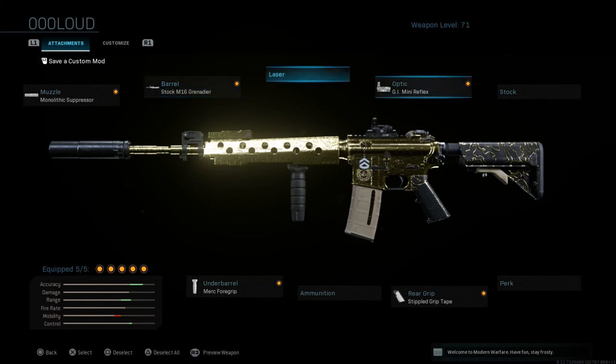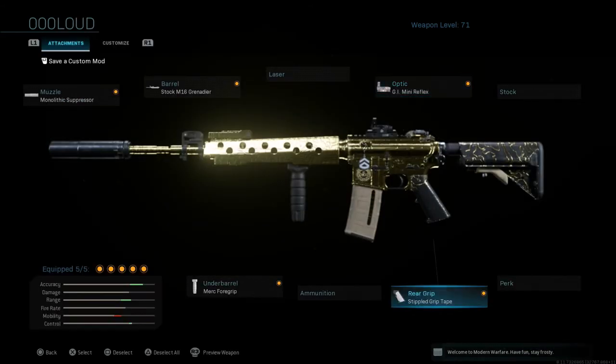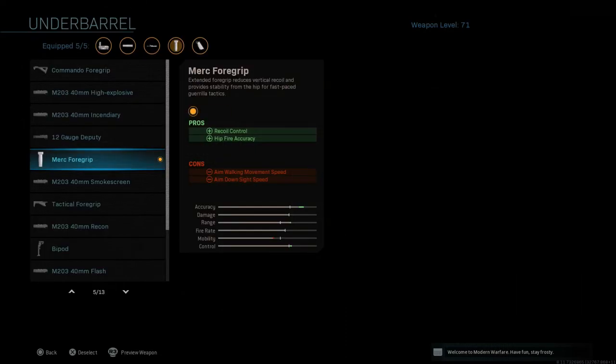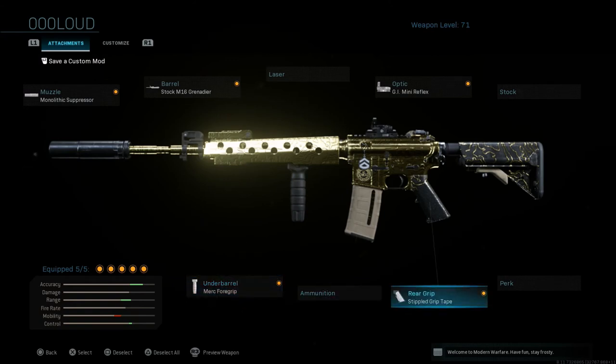With the Grenadier barrel you'll also have solid range. The GI Mini Reflex is my optic — you can run whatever optic you prefer. Stippled grip tape helps somewhat with that slower ADS speed, so if you have to get into a close-quarters gunfight you can ADS a little bit quicker. It gives aim down sight speed and sprint-to-fire speed, with aiming stability as the con. Last but not least, the Merc foregrip helps with recoil but mainly for hip fire accuracy — if you can't ADS quickly in close-quarter spots, the next best thing is hip fire.